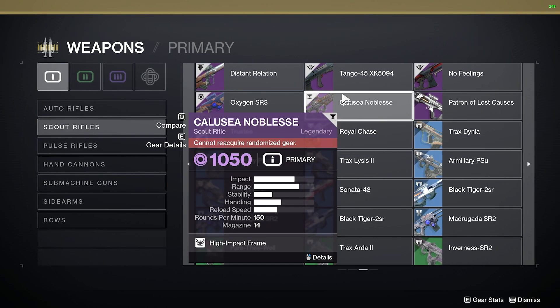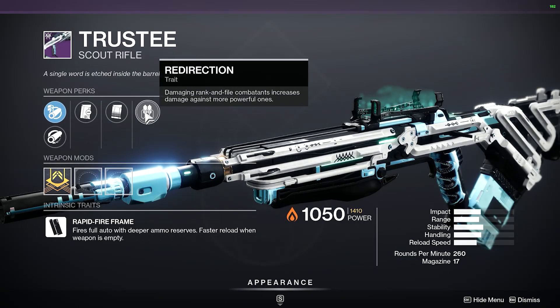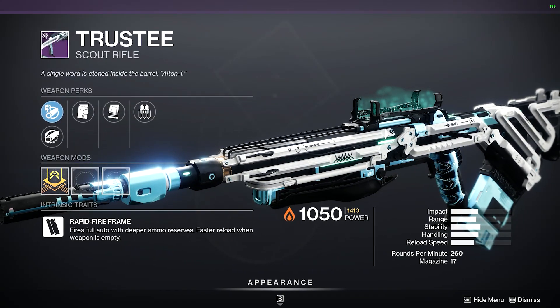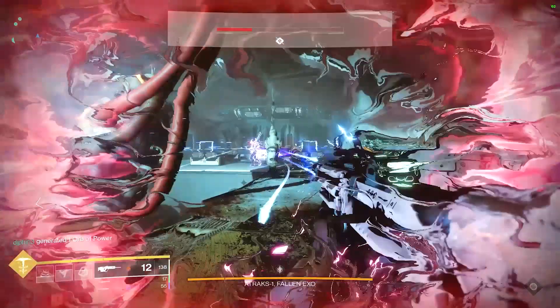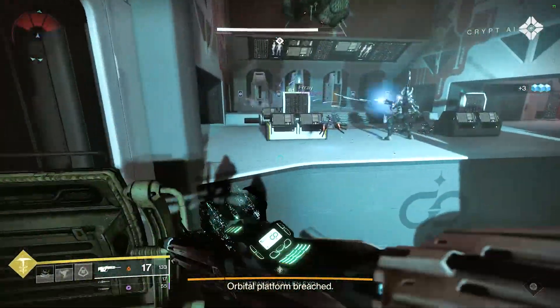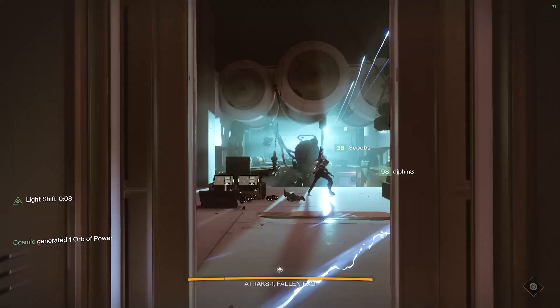I went on to light.gg to see what different rolls you could get with this weapon, but the problem is light.gg doesn't have it in the database yet. So I went over to collections just to see what type of rolls you might be able to get, and the one in collections actually has a new perk called Redirection — damaging rank-and-file combatants increases damage against more powerful ones. That sounds like a pretty good perk. Scouts are nasty for this new raid because you've got a ton of enemies at long distance, so this scout rifle is perfect for it.